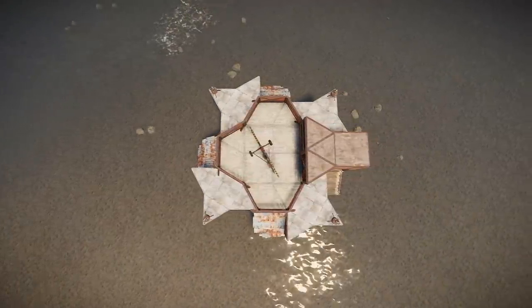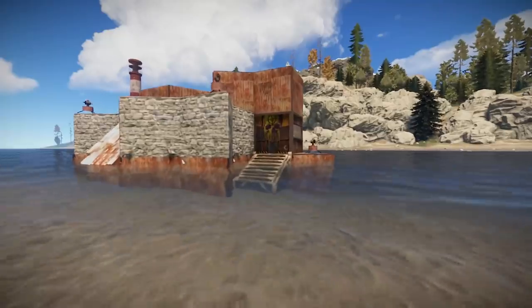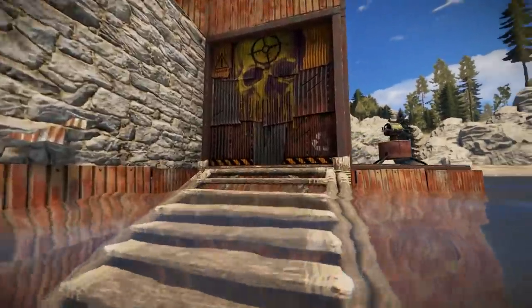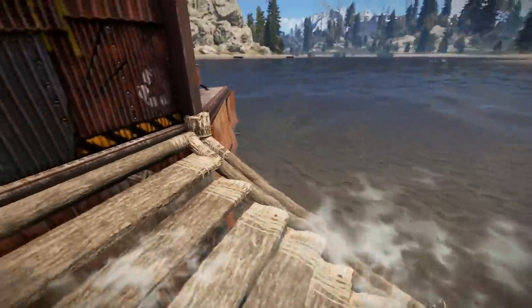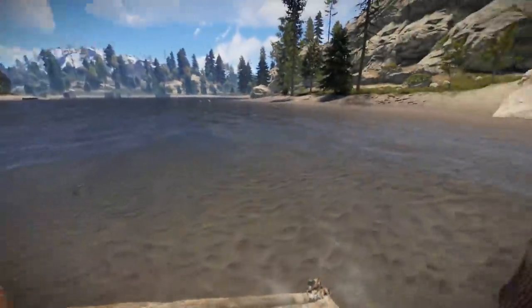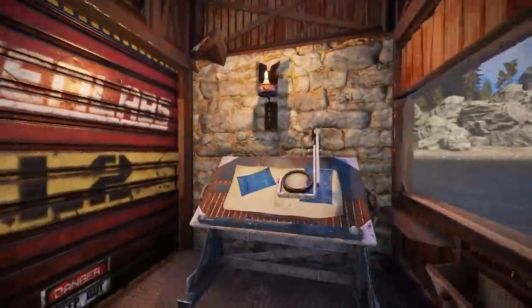There are various ways you can build this in terms of metal, stone, and armoured. I'll take you in and show you. At the front we have Twig — so if people are trying to do door raids, they can't really get in because they have to swim up to the door. They can place ladders, yes, but if you have turrets you can place them down.